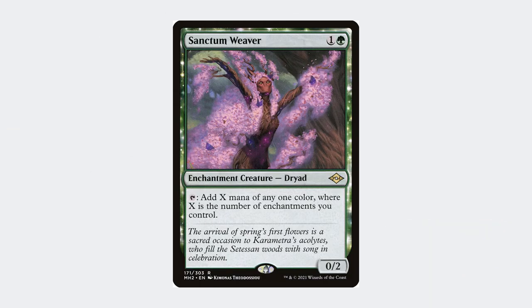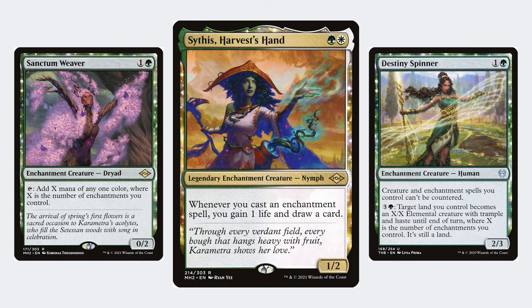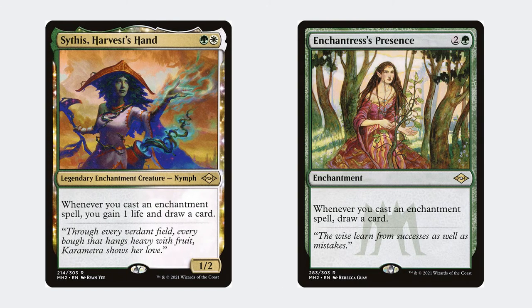The deck has a core creature package of Sanctum Weaver, which produces lots of mana, Destiny Spinner, which makes your enchantments uncounterable, and Sythis, Harvest's Hand, which draws you a card every time you play an enchantment. Alongside Sythis, you also have Enchantress's Presence drawing you cards the same way.